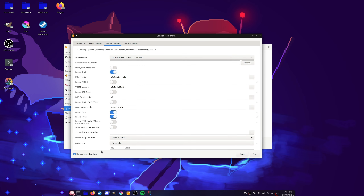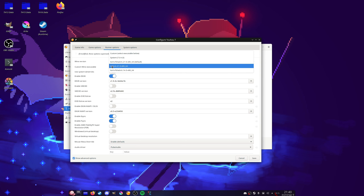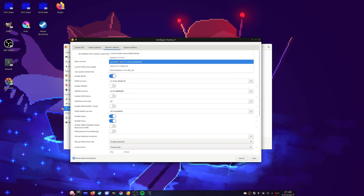First of all, enable advanced options. The first option is the Wine version. Here you select your Wine version, but it's not as simple as that. You should select either Lutris or Lutris FS Hack. Both of them have a patch for low sample rate audio, and the low sample rate audio will remain sharp. If you don't use the Lutris Wine builds, the Touhou audio will be muffled.